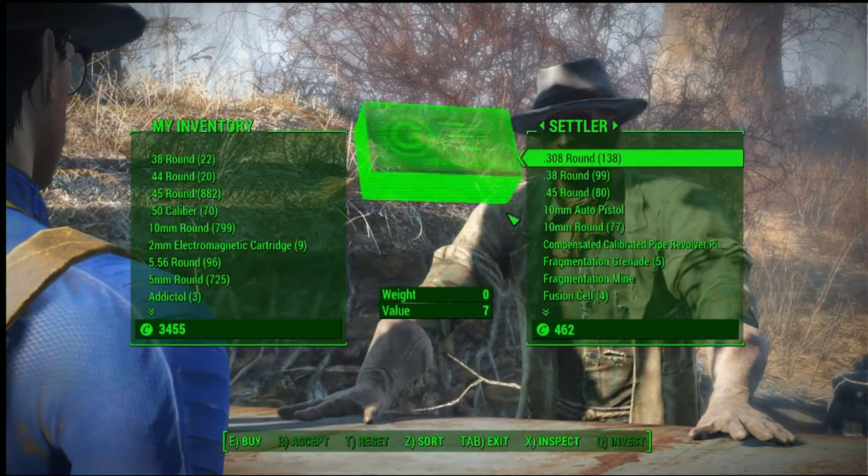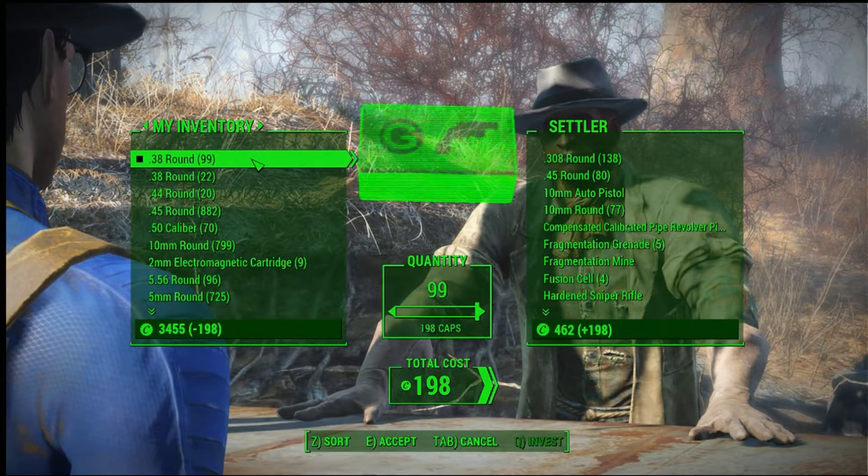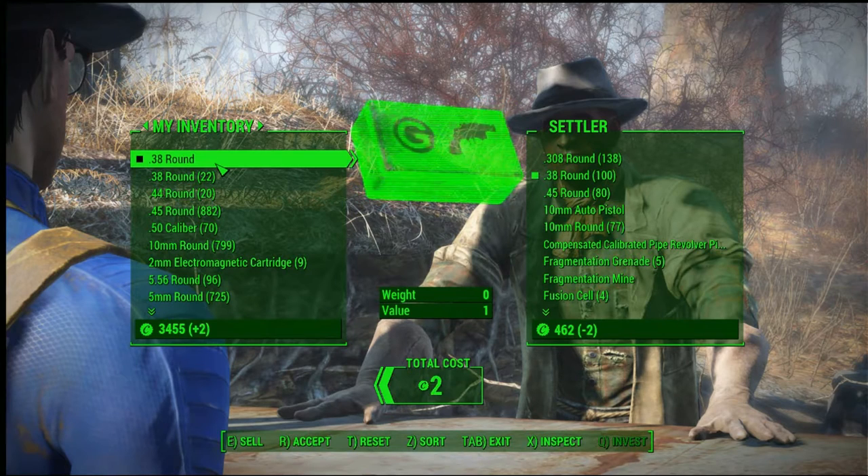What you're going to do is buy all of the rounds of one type, then you're going to sell one of the rounds back to him. After that, you sell the rest of the rounds back to him. For some reason, that glitches that first one you bought.